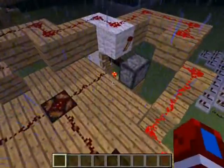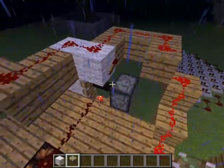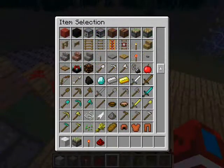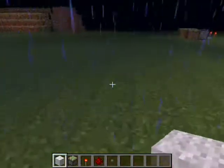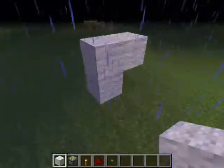It's pretty easy to make — all you need is this. It's a switcher. I'll show you how to make it real quick. You don't need wool for this. Basically, you make it kind of like an iron golem except without the arm and head.